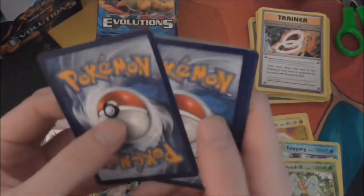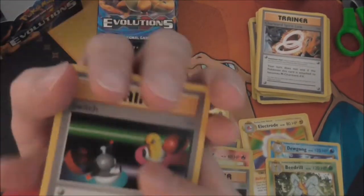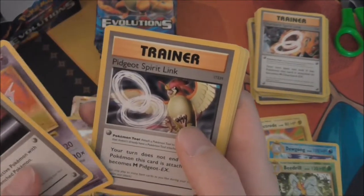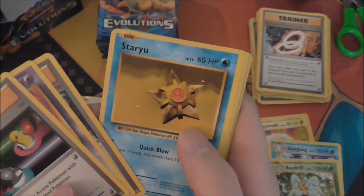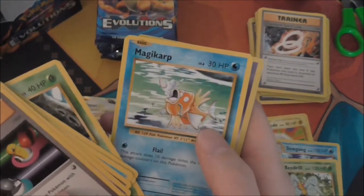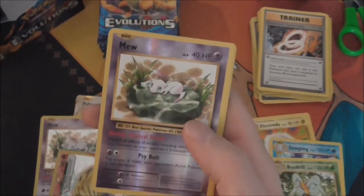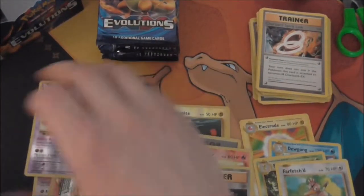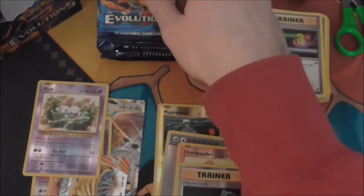The average is one to two full arts per box. Switch, Nidorino, Pidgeot Spiralink, Starmie, Drowzee, Electabuzz, Weedle, Magikarp — reverse, so that's definitely a holo — and a Farfetch'd. So we got Mew regular and reverse.